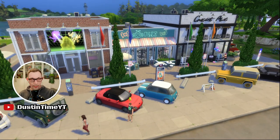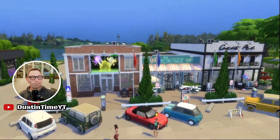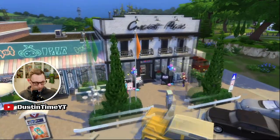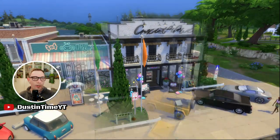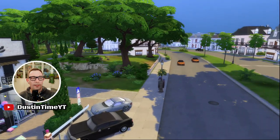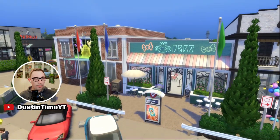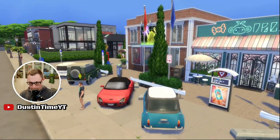Okay, here we are in the game — it's got that main street feel. We have somebody out here looking at clothes, there are little parking meters, I love Willow Creek. There's a glitch — two cars that are the same — but people are going into the bubble tea place, so let's start there.